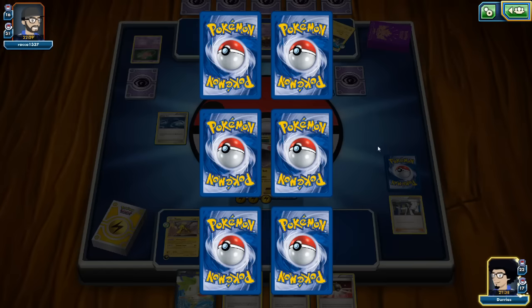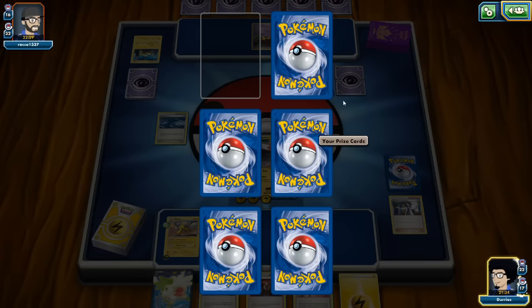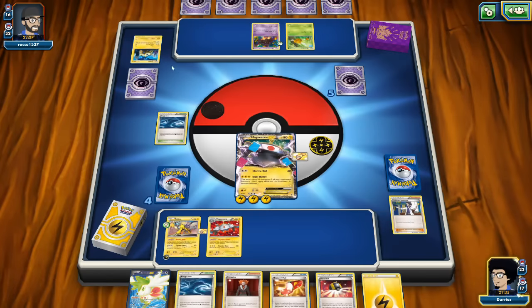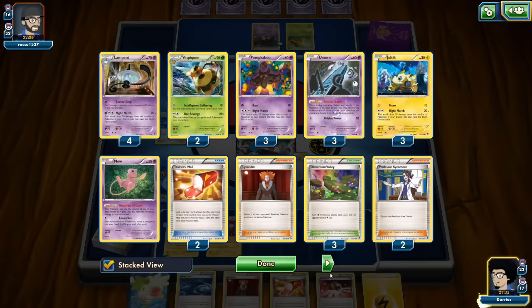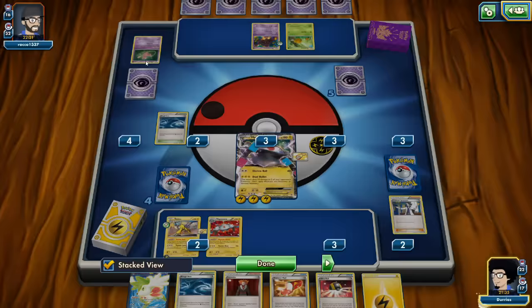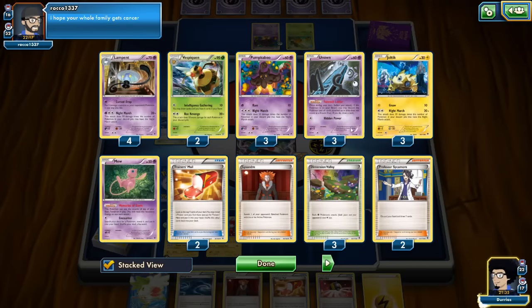Our opponent only has one more Dimension Valley left. We count 16 Night March Pokemon in the discard pile now.